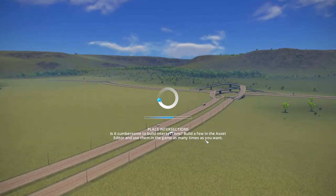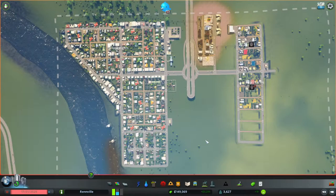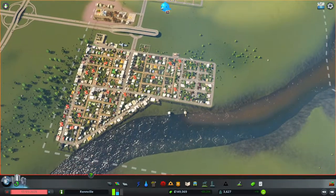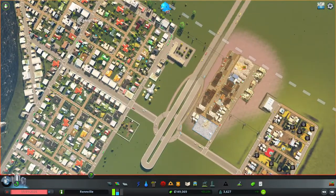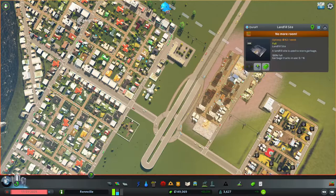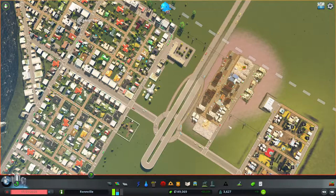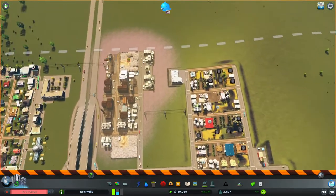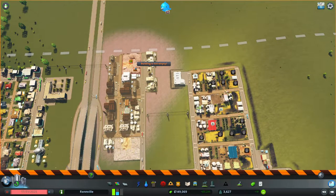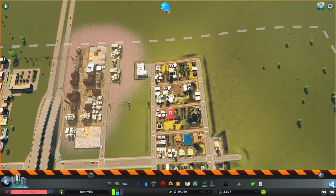If you've got a game, load it up and play along with me. From the previous episode, I've added a section with more residential area because we desperately needed it. I've also had to add a new landfill site because our previous one is full — it won't send out any more garbage trucks. You need to keep an eye on your garbage; once your landfill becomes full you need to build a new one. You can't delete a landfill site if it's not empty — it has to be completely empty first. We can get rid of these landfills later once we have other ways of dealing with trash.